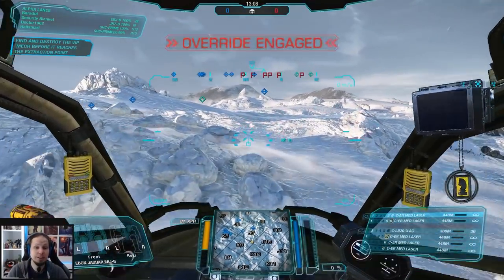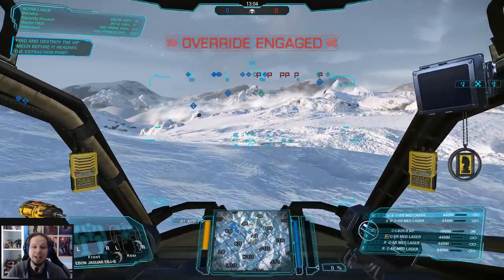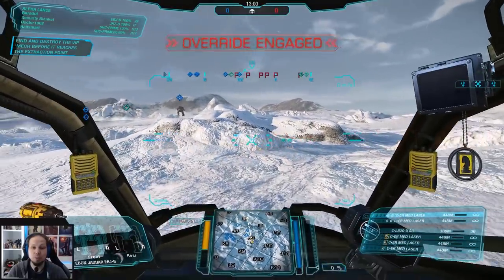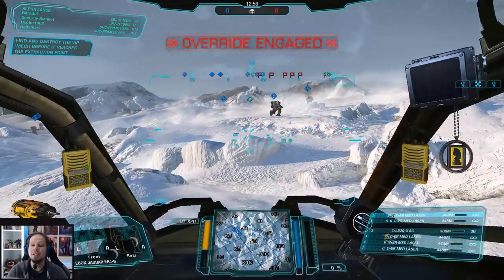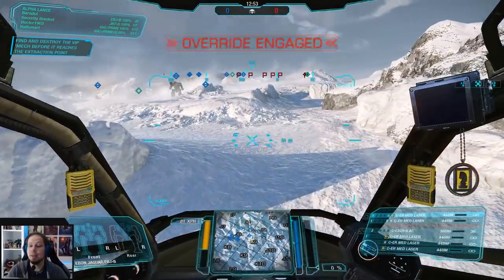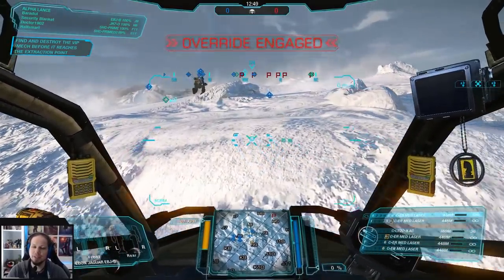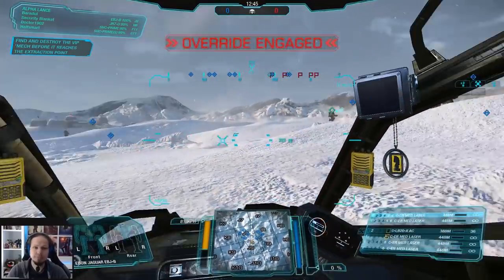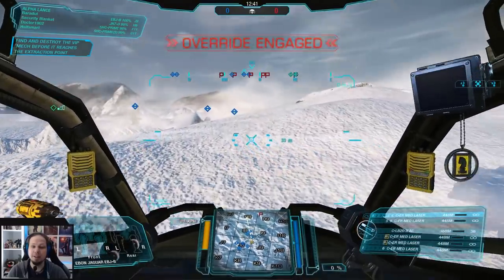When you're playing it too timid, the VIP will just run away. I had so many games in Polar Highlands Escort where the protecting team was just dodging the enemies, and as a result, even if they got destroyed, the VIP got away. That's what we want to avoid - we want to win the game. We not only want to have a good fight but we also want to win, therefore we have to attack early and find that VIP.